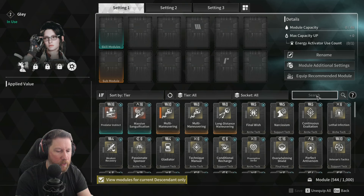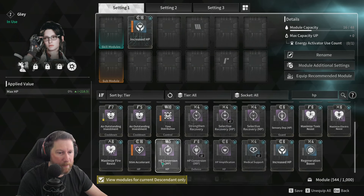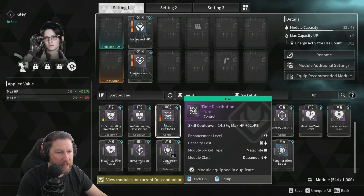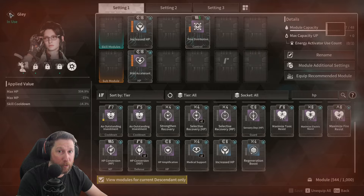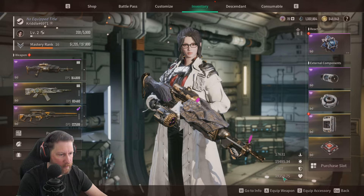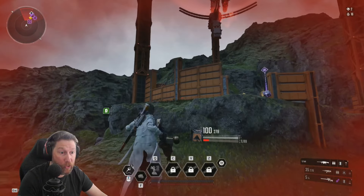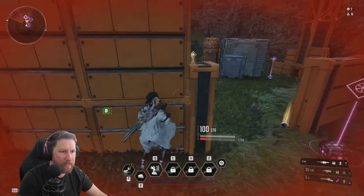What I do recommend is going ahead and modding up your character a little bit — just put in the HP mod. Go to HP, put in maximum increase HP, stim accelerant, and max distribution. This is going to give you 500% more health. At level 2 that gives me 19,000 health by maxing out those mods on a brand new fresh level 2 character.